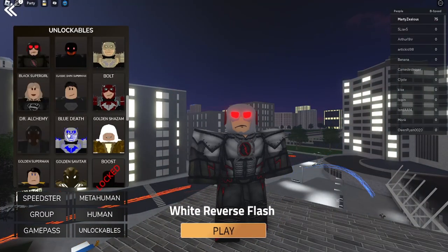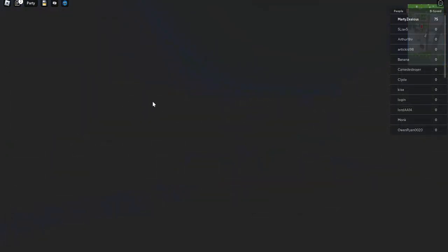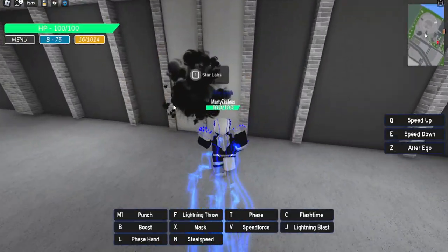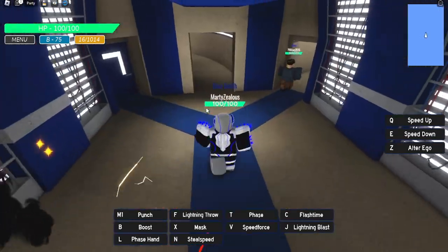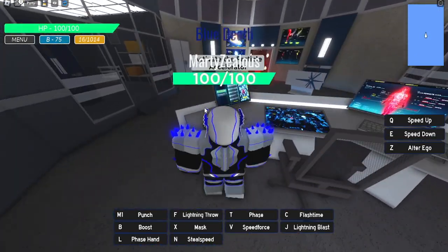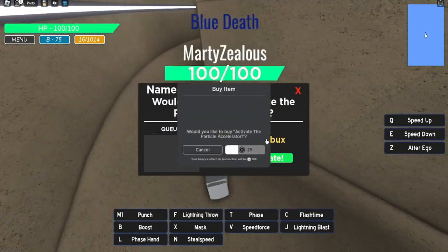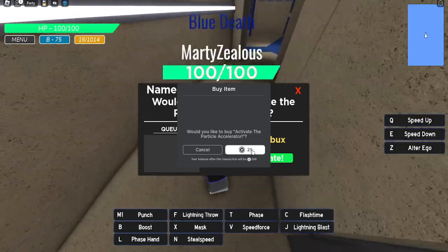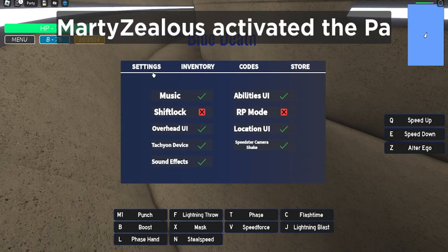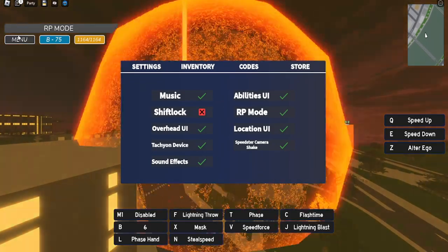I just made it into the public server. I'll use one of my unlockable characters — Blue Desk again — because he's super fast. Let's enter Star Labs here and hopefully no one activated it yet. No queue, so let's click this, walk out a little bit, and press activate. Here we go!